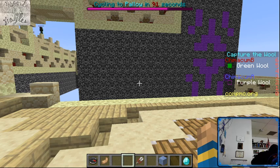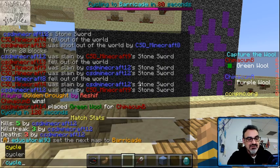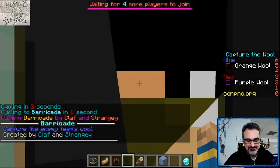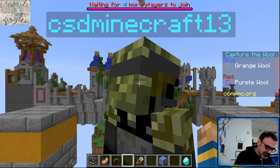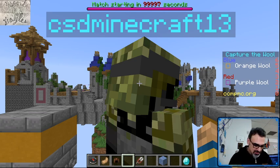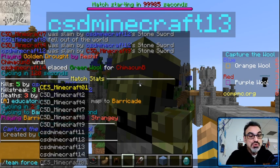For the tiebreaker I choose Barricade — we're gonna do Barricade. If you just watched that, you saw an amazing comeback by team red Chimicum B, with a one-to-one tie. I've got to keep track of all the maps we played. We played Palo, we played Golden Drought, now we're playing Barricade. Palo was A then B, and now we're going into a tiebreaker. I keep forgetting everything I have to do!